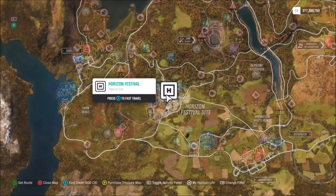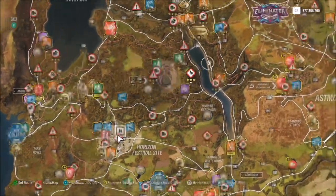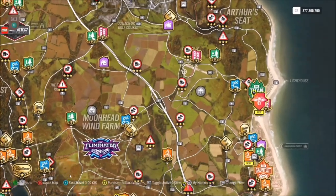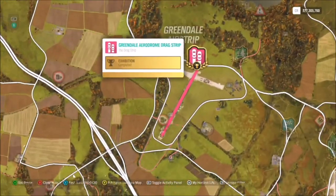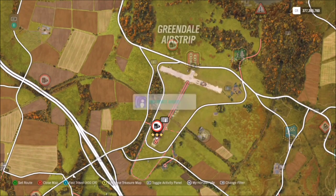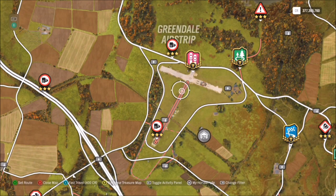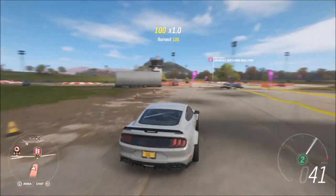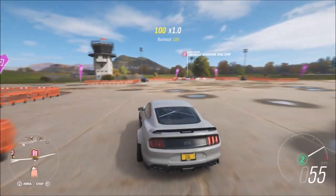For the location of Greendale airstrip: we start off at the Horizon Festival as per usual, then head northeast. Just below Arthur's Seat you'll see the Greendale Aerodrome drag strip, and just above that you'll see the title saying Greendale airstrip. It looks like a sort of weird cross T-shaped airstrip.